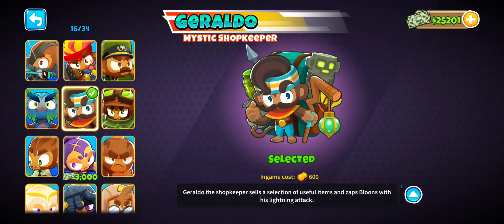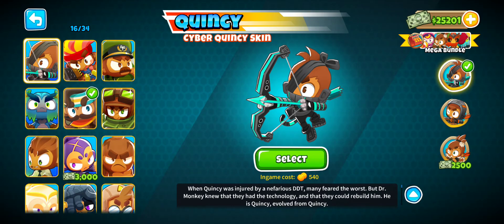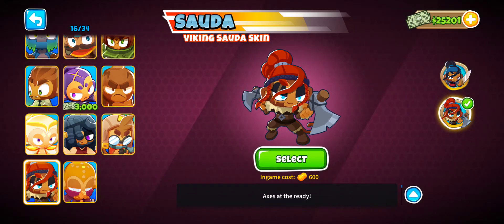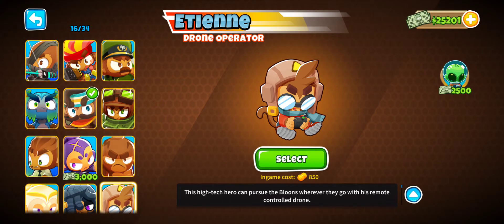A hero I recommend using is Quincy — he's free, so you don't need to worry about spending monkey money. Quincy is a nice starter tower, especially if you use magic monkeys like Druids and Wizards a lot. Sauda is also good for new players; she's really cheap and does a lot of work. Adora is good if you don't really know how to use heroes with villages and stuff.